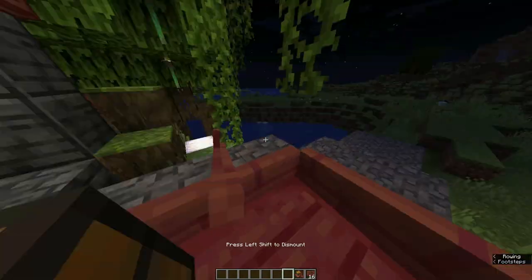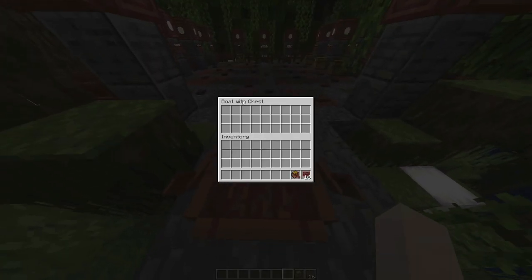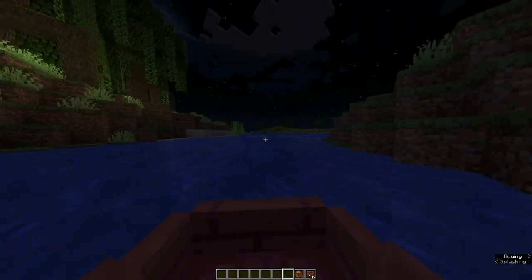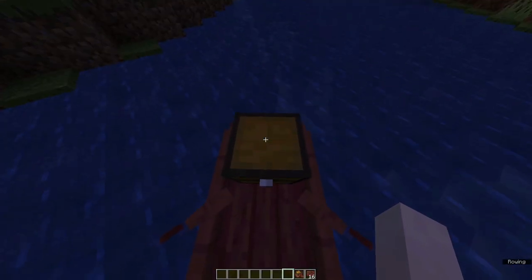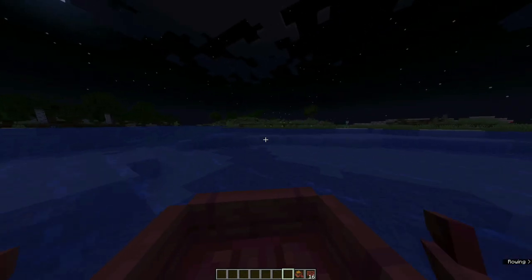Very convenient if you just rowed on a boat and need storage — there you go, you just grab the boat with chest. Look at that — let's go right out of the sunset. That is so convenient and so awesome.